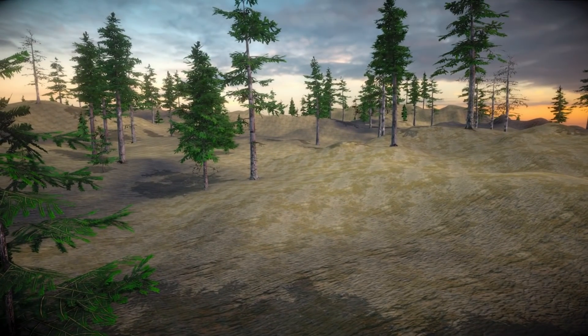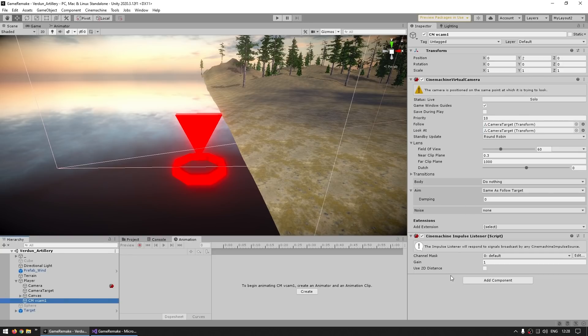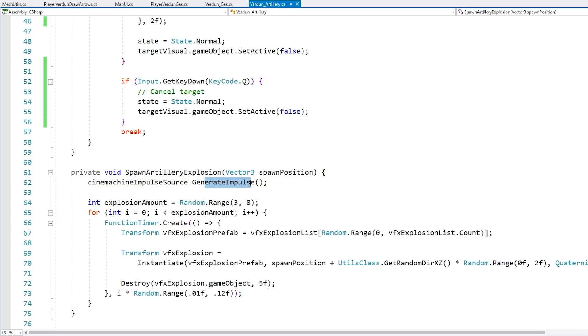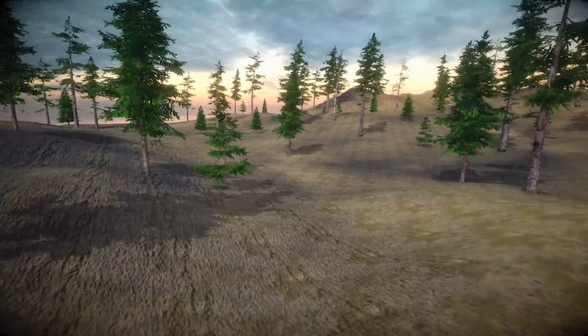The final piece of the puzzle is the screen shake. For that I use the Cinemachine impulse component. On the player I've got a Cinemachine impulse source set up with one of the preset signals — just some 6D shake. On the virtual camera I've also got an impulse listener. Through the code, all I need to do is call generate impulse on the impulse source. So that's all it does to do very simple screen shake.